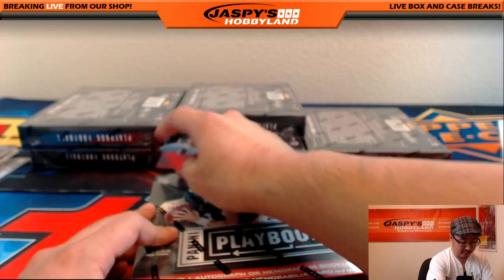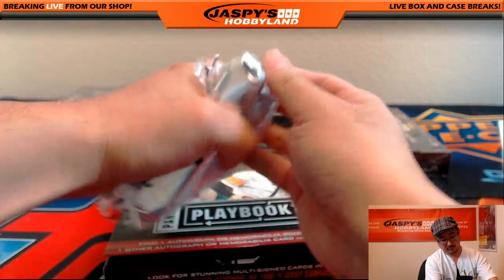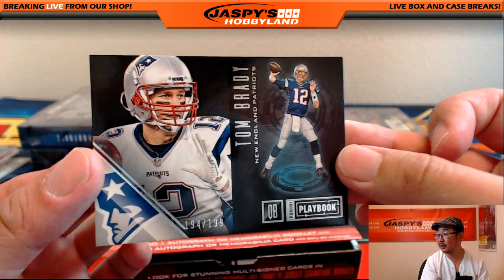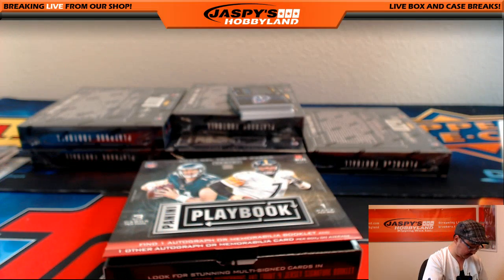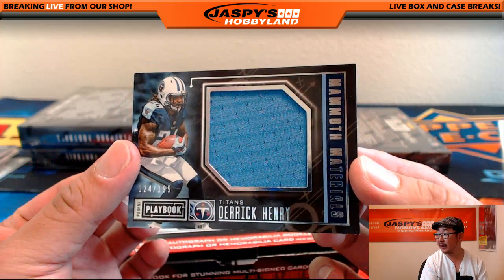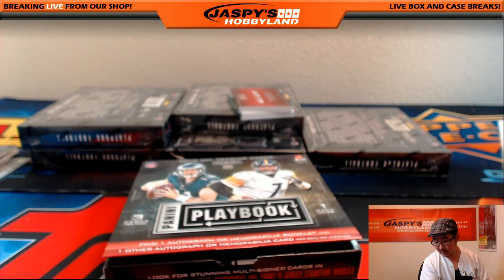All right, two, four, six left, folks. Thor Hammer, what's going on? Got two books in this one. We've got Tom Brady — he's back, 194 out of 199. Looks like he hasn't skipped a beat — for the Patriots. Got Mammoth Materials, Derrick Henry, 124 out of 199. That goes to the Titans for Tim.